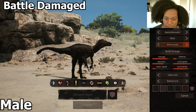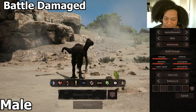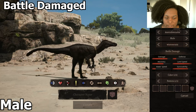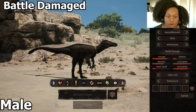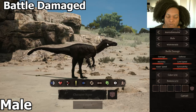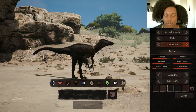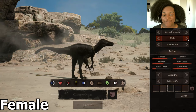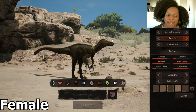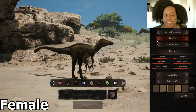Battle damage — it is missing claws on this hand here, and the snout is a little bit more oval than square. Maybe it's missing some teeth too. Back to the default. The female skin has much more yellowy brown than the male, which was extremely dark, but it still looks pretty good.